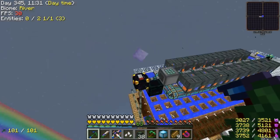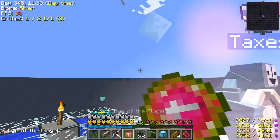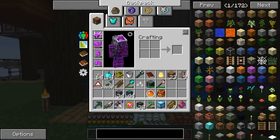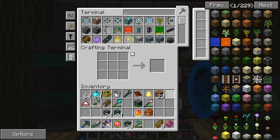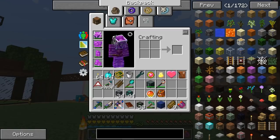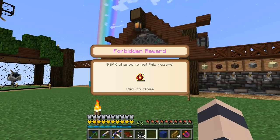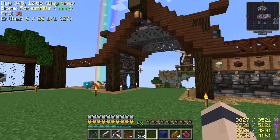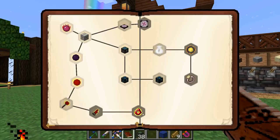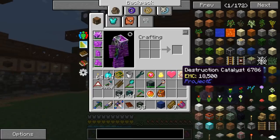We'll get a few more nether stars that way. Let's go back to spawn. I'm going to actually use this a lot — I like it a lot. Let's throw this stuff back in here. We've got to hand in our quest. This might be a good item — legendary, look at this. A forbidden reward. This is a quest actually — it might be a crafting quest. Let's go to the mining world.